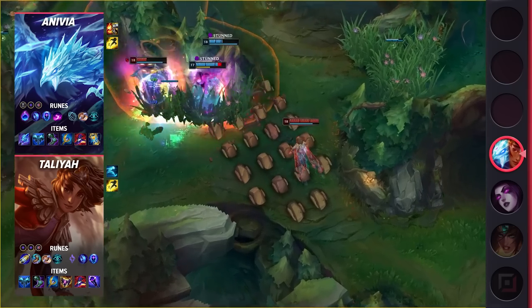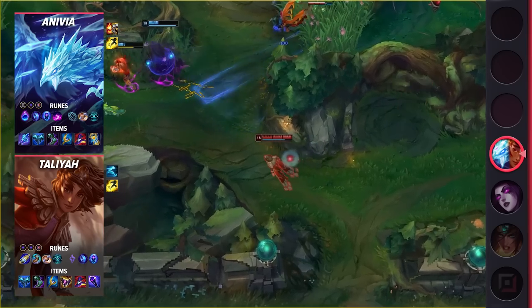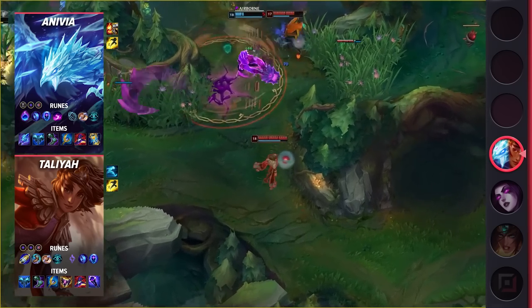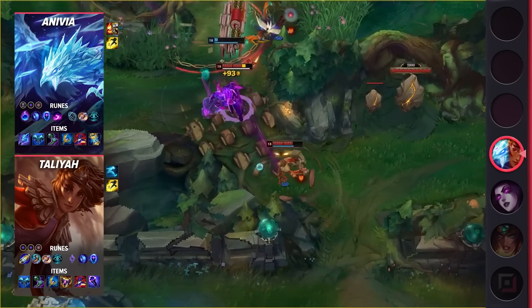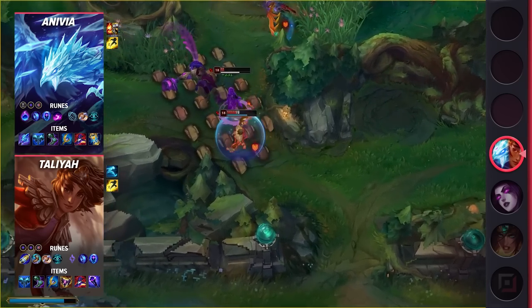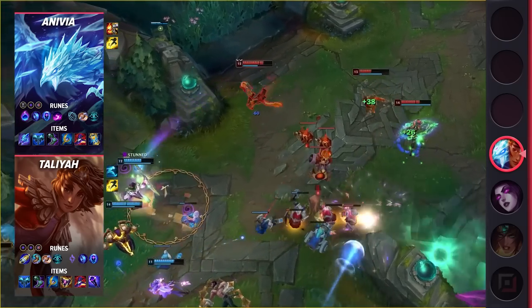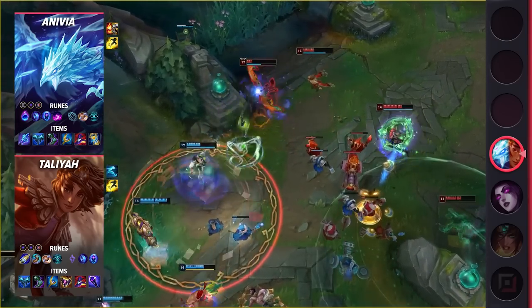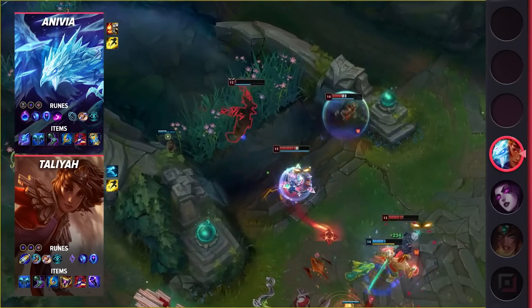Let's take a look at Taliyah's build. For your summoner spells, you'll be going Flash and Ghost. For your runes, you'll be taking First Strike, Magical Footwear, Biscuit Delivery, Cosmic Insight, Manaflow Band, and Transcendence. These runes give Taliyah not only some bonus damage, but a lot of free gold as the game goes on. Finally, your items are going to consist of Everfrost, Sorcerer's Shoes, Archangel's Staff, Shadowflame, Rabadon's, and Void Staff.